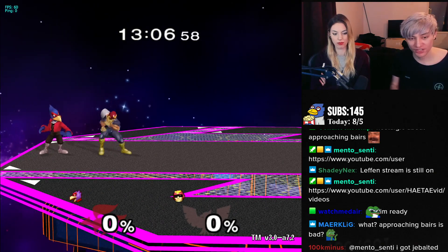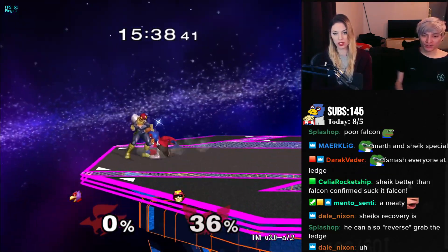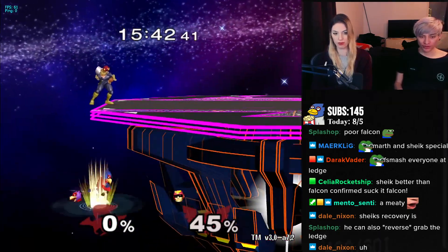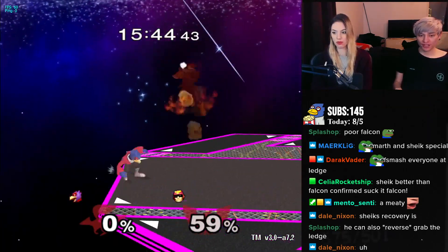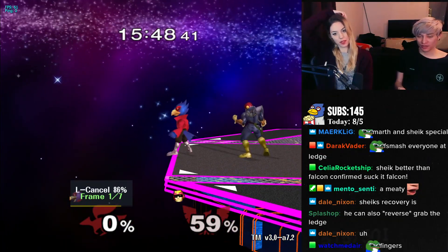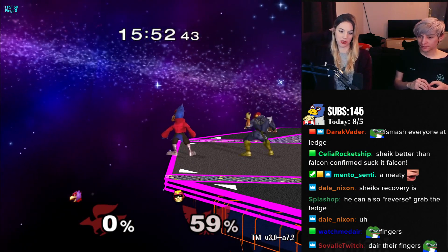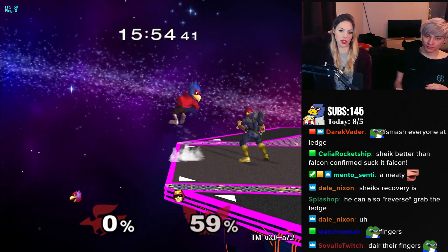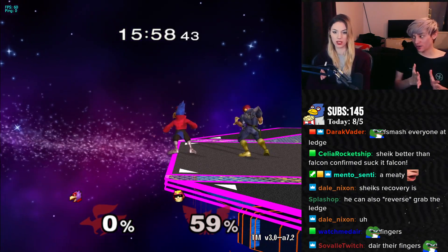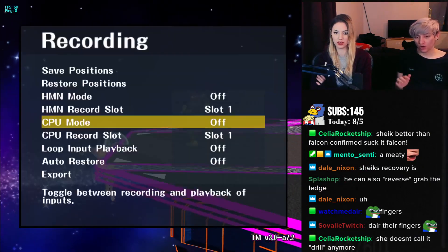We'll try to deal with the ledge situation some other time, because that is something we will go into. But for now I'm not going to go too deep. We're focusing on hitting them when they're trying to get to the edge, like they're trying to do this or this with a down air. This works, but I just don't know when to do it because they have a bunch of invincibility when they're on the ledge or doing an up B. So, again, we're only focusing right now on not making them grab the edge in the first place.